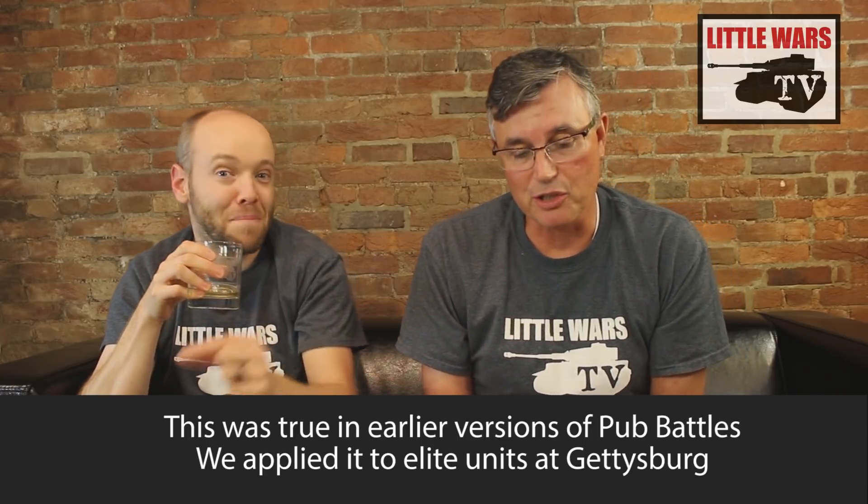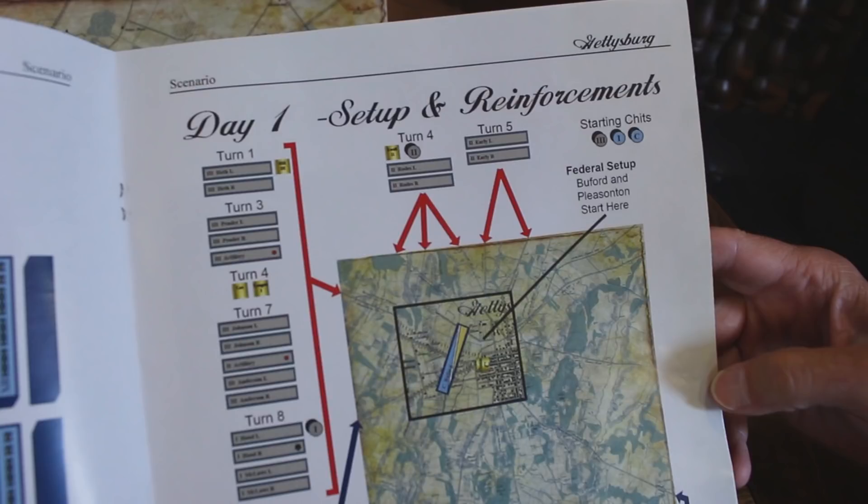In Gettysburg there are always one or two elite units — maybe Hood's division — and one measure of their eliteness is that they can initiate combat immediately, not wait until the end of the turn. You can certainly see how that can be beneficial for pinning somebody. In Gettysburg you get reinforcements every turn, and there are eight turns each day. Overnight there's a chance for further reinforcements, but also a chance to recover a couple of units that may have been destroyed during the day — they've been reassembled.